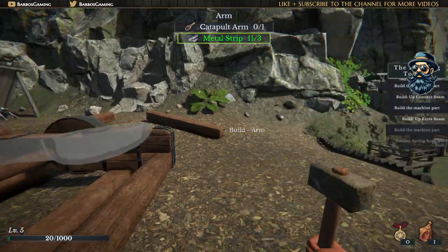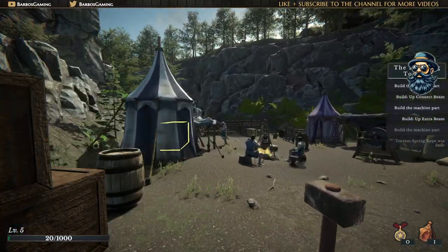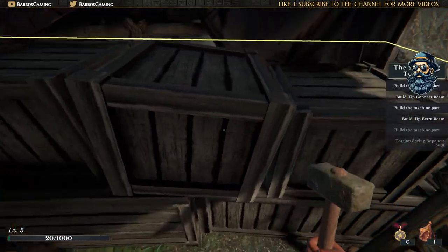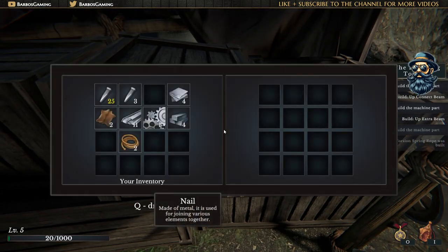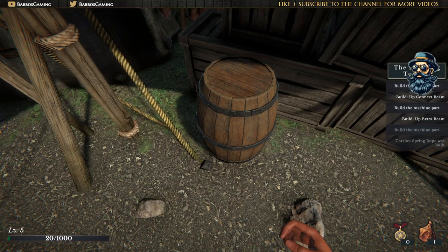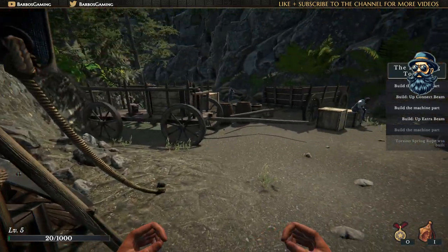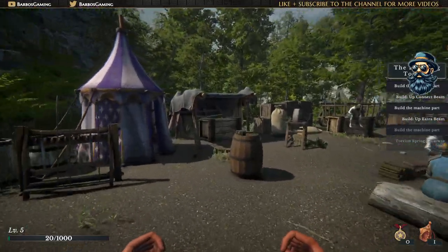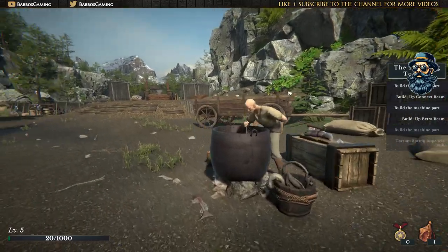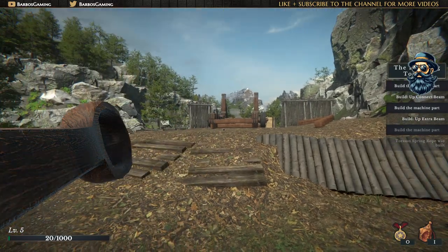This one I believe is needed right in here, but why is it showing yellow? Maybe we need to get some materials from here. Open the box - zero, nothing in here. Why is it so highlighted? Open the box - I don't know. Hammering here anyway. Let's go back and get this part - the catapult arm.